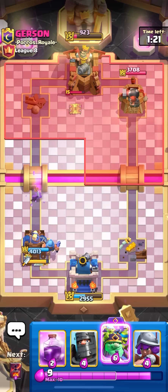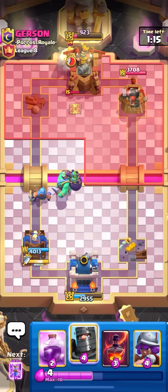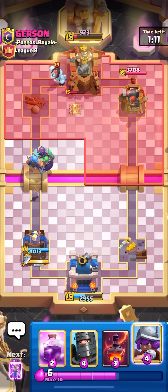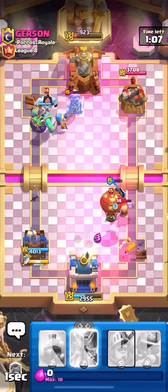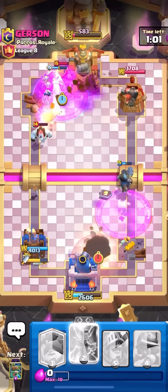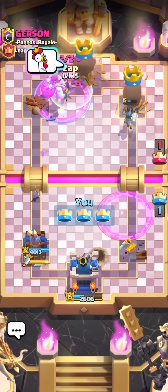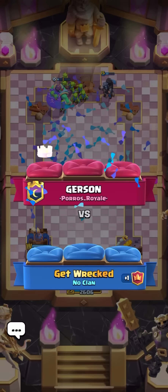Goblin giant in the middle, making sure it goes in front of the fisherman. Dark prince over here, avoiding the balloon so I don't lose my entire king tower. Looking good — maybe I can just rage on the goblin giant and take the king tower. Nice! Deck number two is definitely going to be goblin giant, though that game was kind of quick because we had a base race.